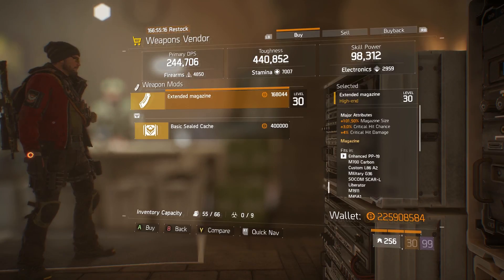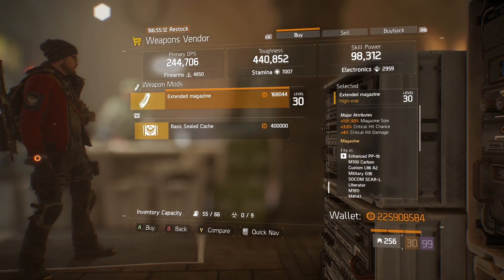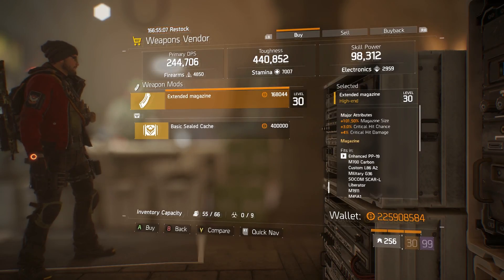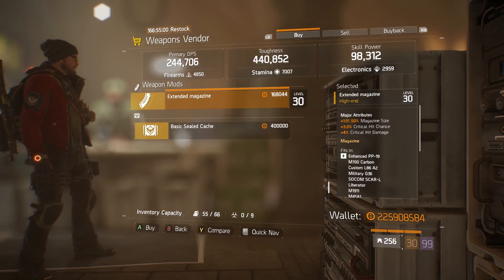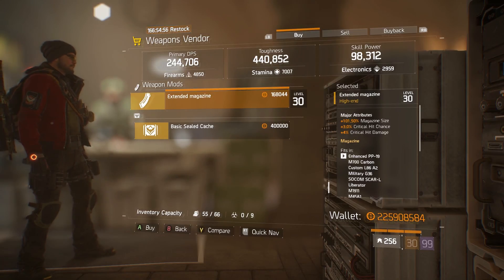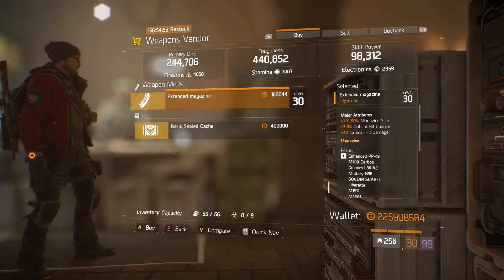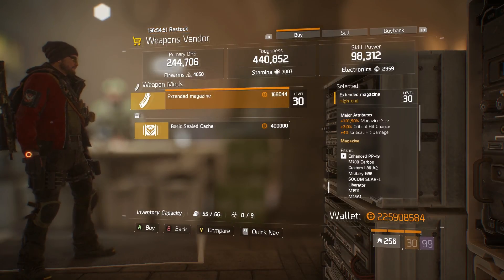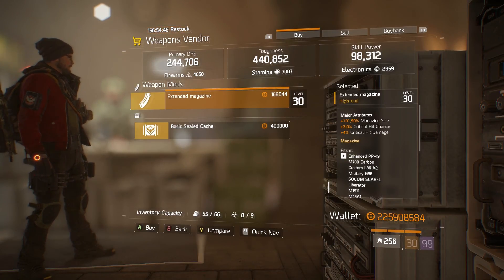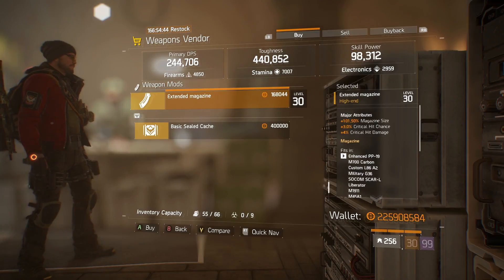In the Crypt we have an extended magazine with 101.5% mag size, 3% crit chance, and 4% crit damage. This could be very good for an SMG or even an assault rifle. While the magazine size isn't the highest, the crit chance and crit damage is fairly good. I'm putting two in my stash - a lot is changing in 1.6 and I'm trying to prepare for different eventualities and allow myself to try different things.